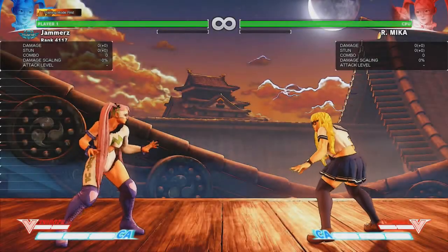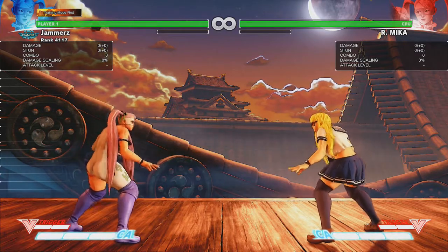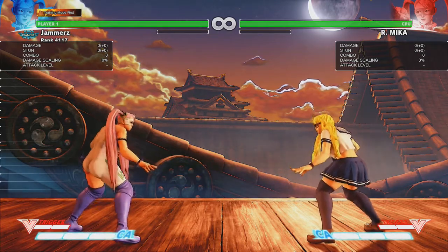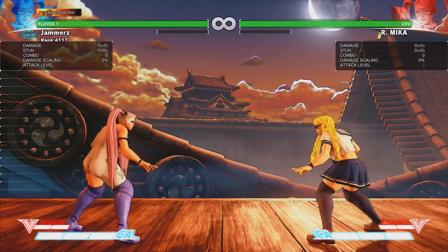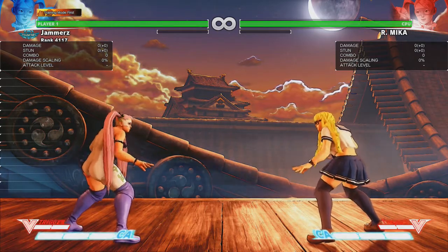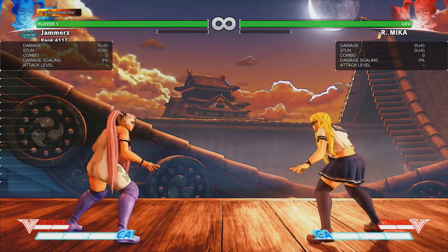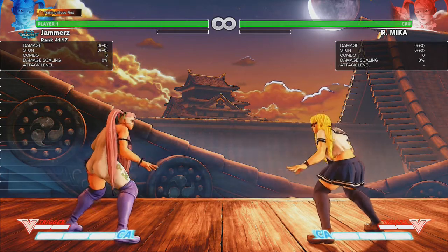What is going on guys? She Jam is here back with another YouTube video. My voice is a bit hoarse today, so you have to bear with me. This is going to be part five of the impromptu Mika guide, and I'm claiming this to be the last part. Today's topic is defensive options for Rainbow Mika — some of them are universal and some of them are specific to her.